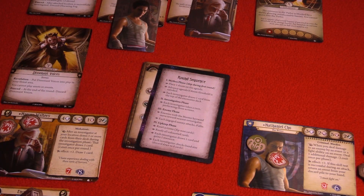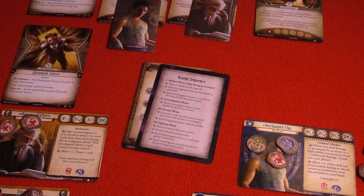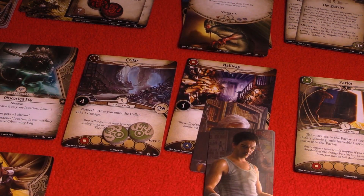Despite that setback, Nathaniel is still in pretty good shape. That takes us to the end of the mythos phase. We're headed back to the investigators, starting with Cho — getting him out of the cellar and into the hallway. First action, we join the professor in the hallway, and as a group we spend our clue tokens — we're going to spend six.